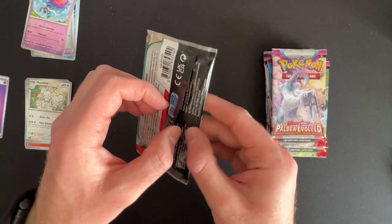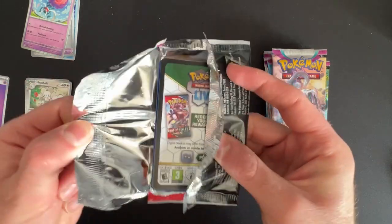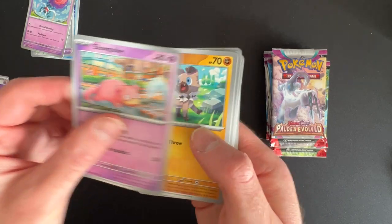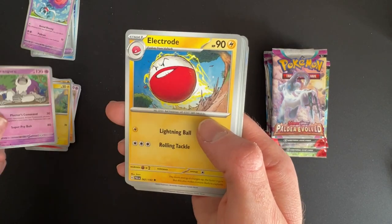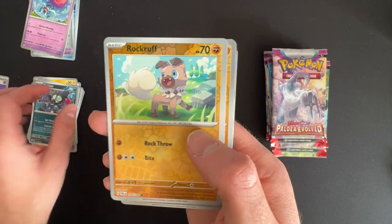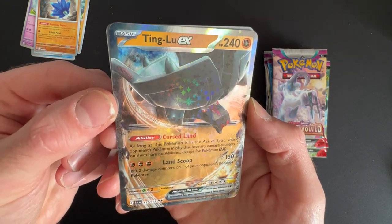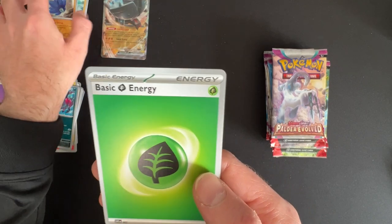We need some big pulls in this one - I opened a Pokemon Go box earlier and it wasn't amazing. Pack two: Pitleo, Slowpoke, Rockruff, Formie, Ranguru - really a big fan of this Pokemon at the moment - Electrode, Grafai, Grafai, Rockruff Reverse, Gamora Reverse, and then a Tinlu EX. That's a nice card - oh look at the effect on that! The star effect across the front of that card looks amazing. And then a Grass Energy.